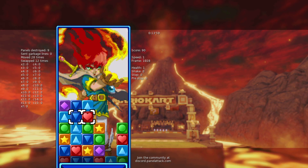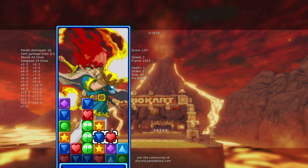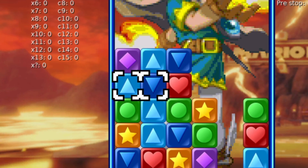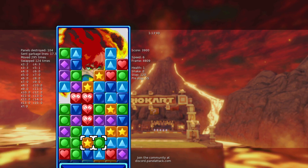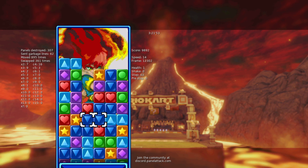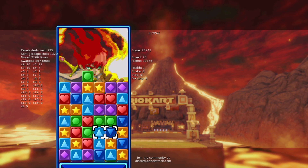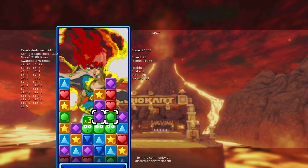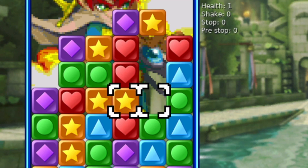Combos and chains are the bread and butter of Panel — these are your main ways to score big or send attacks to your opponents in PvP. A combo is any match that consists of more than three blocks. There are no other rules beyond that, so you're free to create these in whatever configurations you can. Larger combos are worth more points and will send larger garbage blocks, but shouldn't be relied upon, as combos aren't that much more effective than regular matches.